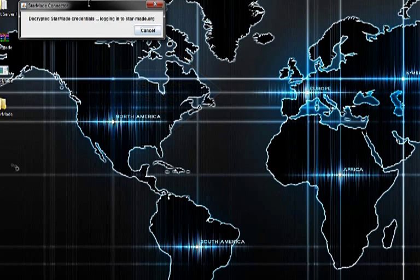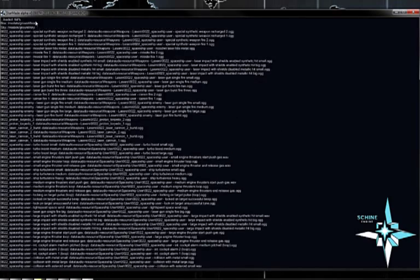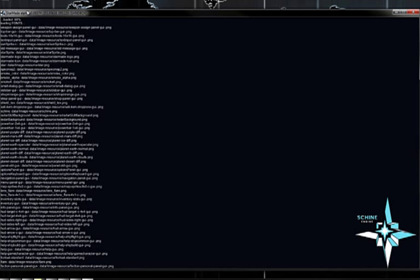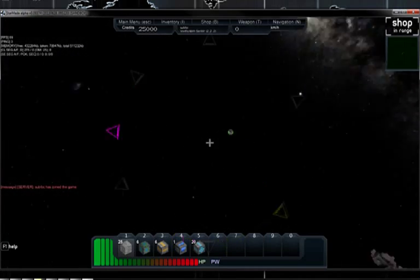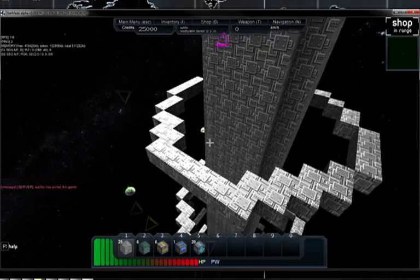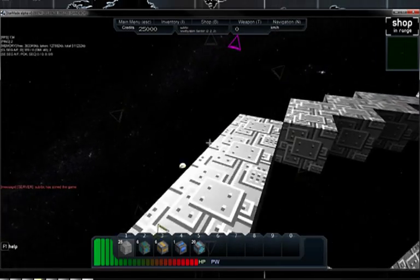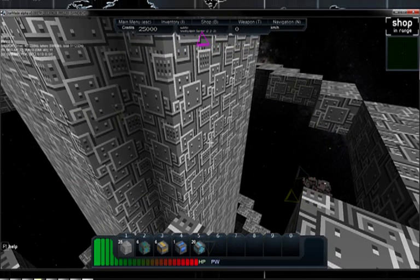Let's just see if we can connect here — logging into StarMate, starting up our game. I can see that I am connecting on the Mac computer I have right next to me. We are now on our Mac OS server. It should work out of the box because Mac OS doesn't use the Windows firewall. Thanks for watching.